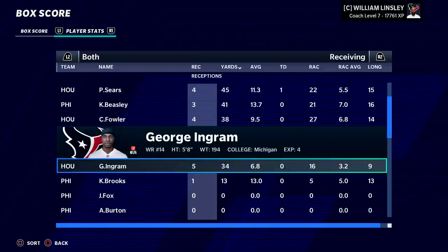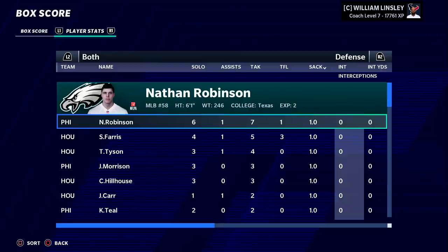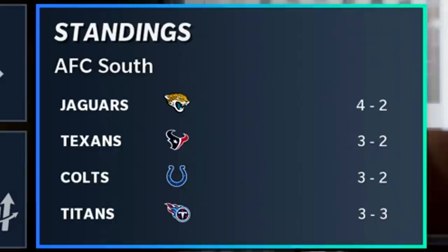Sears gets a touchdown — love seeing that. And that ends this losing streak, thankfully. Nice pass rush day too. Still nobody's under 500 in the division, and the Jaguars have become the team to beat.